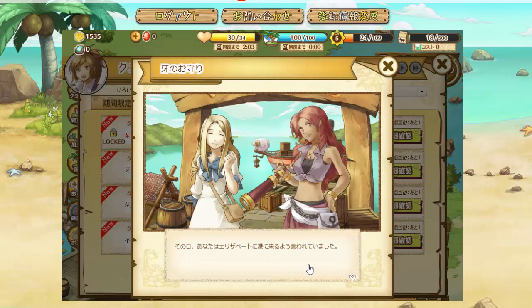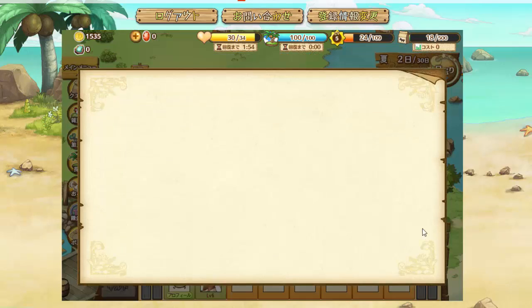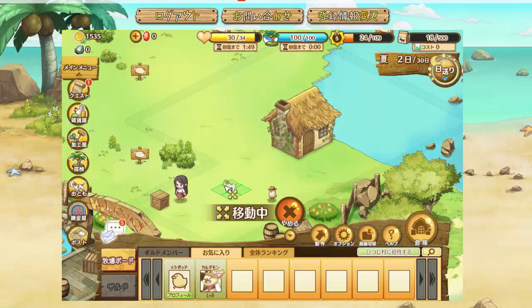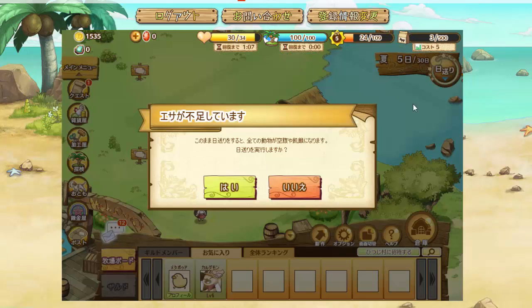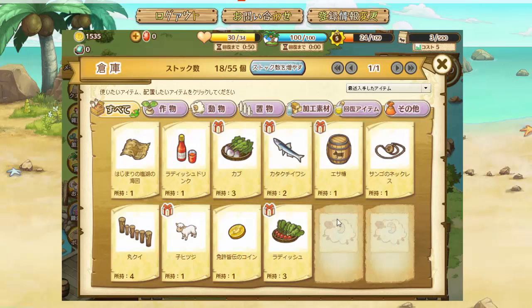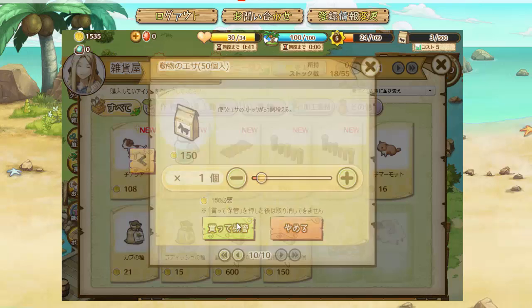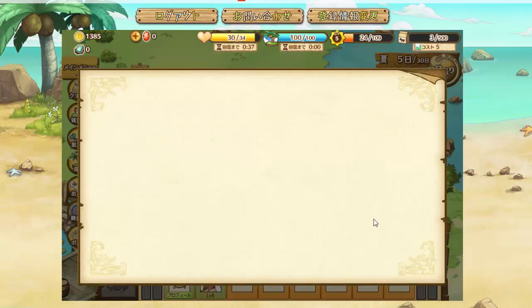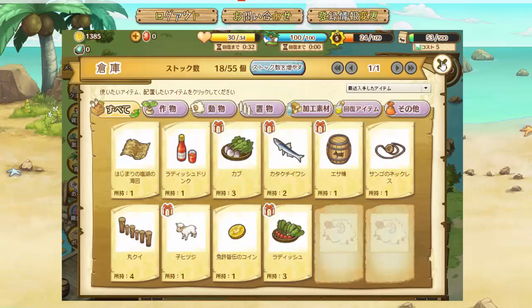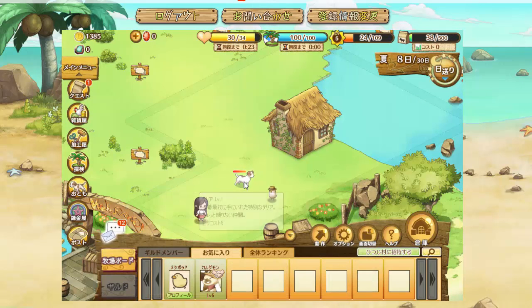The next quest is about finding a fang amulet. Delphine gives us a terrier puppy so we don't have to buy one. Put it out on the farm to grow up. When you try to skip the day, it warned us we don't have enough to feed our animals — it wants to know if we're sure. We should buy more fodder — only 150 Denny and it gives us 50. Now we've got 53 instead of 3. Keep skipping until he grows up — there, he's grown up and has become our hunting partner.